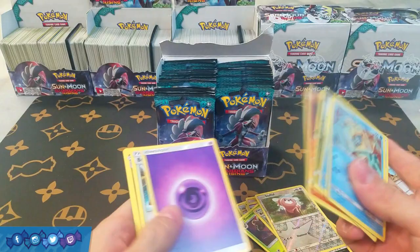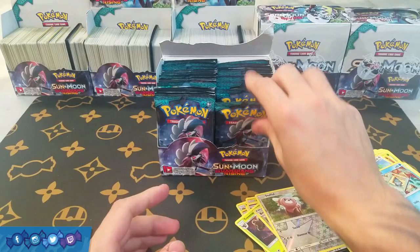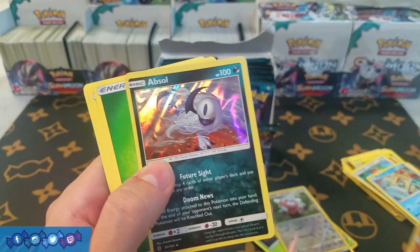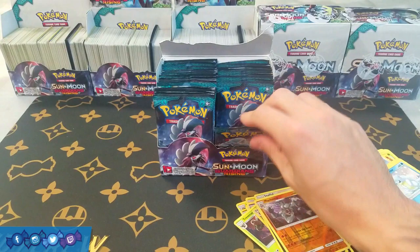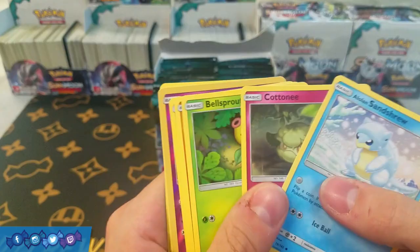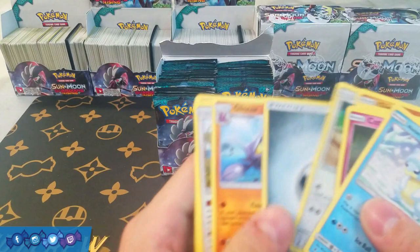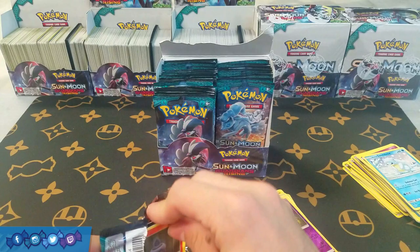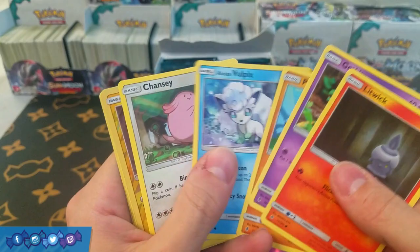So we got Stufful and Pangoro — basically trash. But we did get Field Blower, which is definitely a great card. We have Machamp Reverse and a Holo Absol — so first holo of the pack, and Machamp was a rare. Not too bad as far as pull rarity. We have Reverse Oricorio and a Victory Bell. No Ultra Rares just yet, but we're bound to hit one soon — about six Ultra Rares per box is the average.